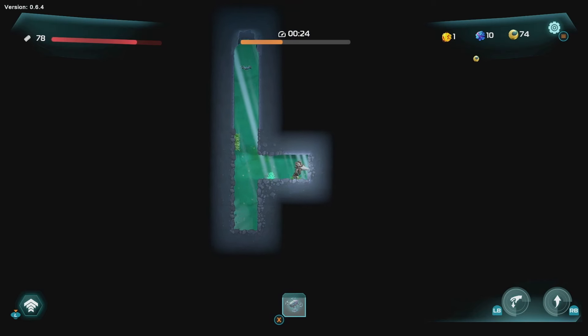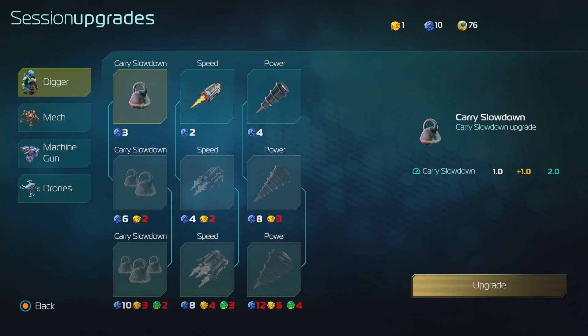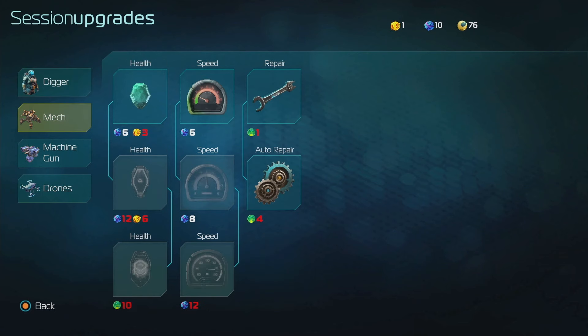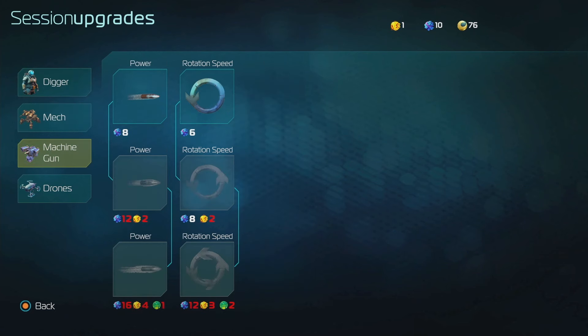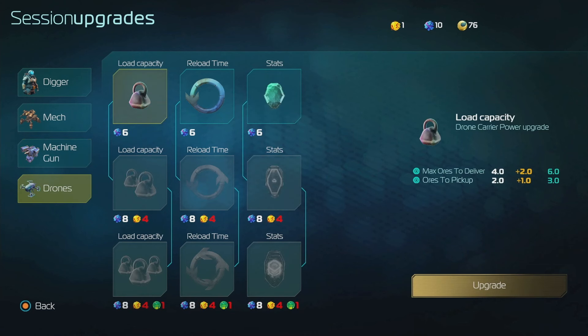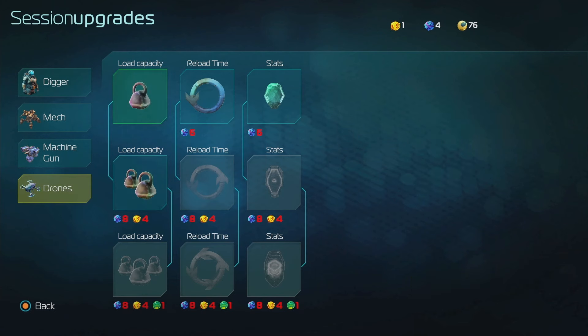We'll be able to do a little bit of an upgrade on our character here. So we can go in here - we have our digger, so that's for this phase, we can do a bunch of different upgrades for that. The mech - we can upgrade our machine gun, we can upgrade the drone that we have, which is kind of interesting. Load capacity - we could increase the load capacity on that, which could be very useful early game.